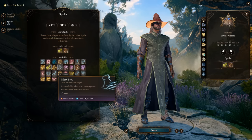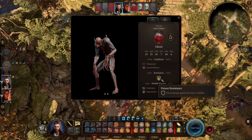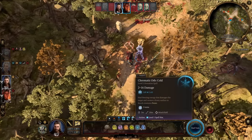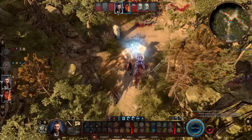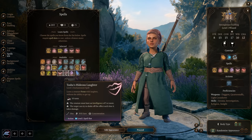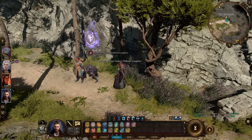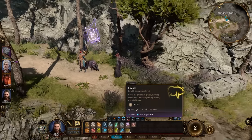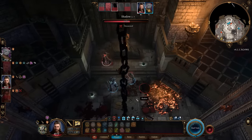Once you get level two spells, grab misty step to teleport away from enemies as a bonus action — I use it constantly. Chromatic orb is excellent because you can tailor the damage type to the enemy's resistances by examining them first. Sleep and Tasha's hideous laughter are good crowd control — I prefer Tasha's since sleep depends on the target's hit points whereas Tasha's is a saving throw. For fire spells: fireball and scorching ray are essential, especially if you're picking elemental adept for fire.